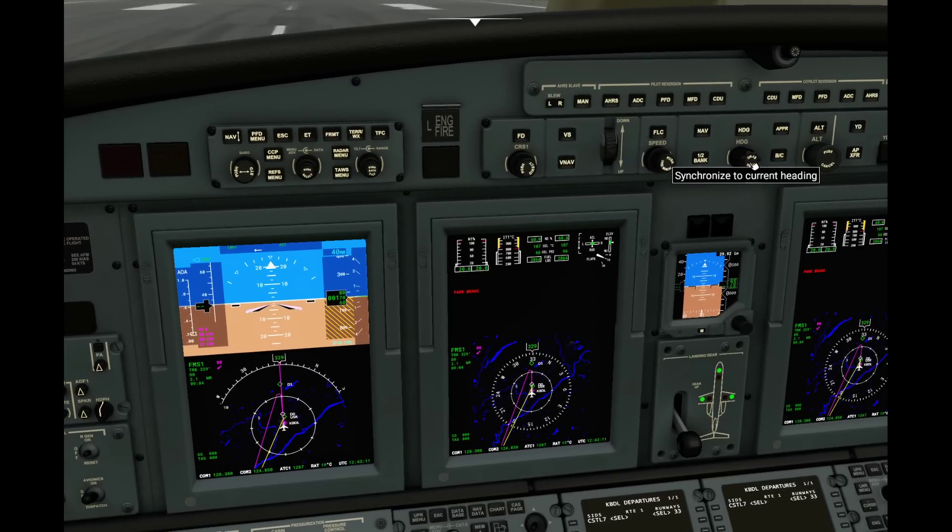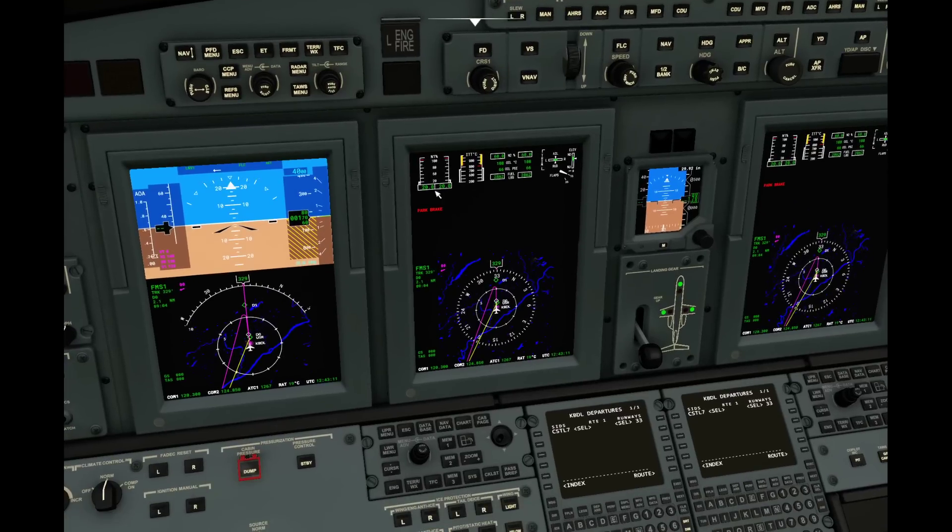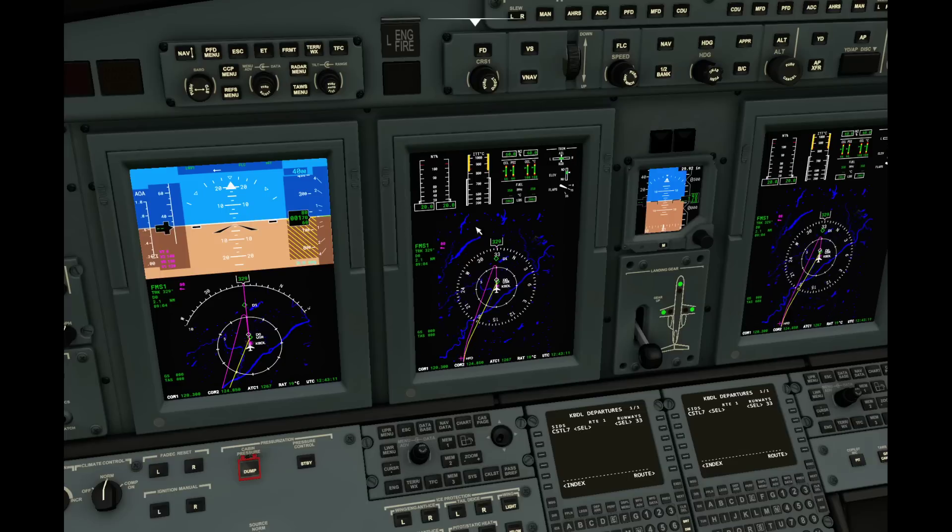All right, that's all set. I'm going to go ahead and synchronize my heading because we're going to be taking off going 328. Navigation's good. I can actually arm flight level change mode, though I'm going to be flying most of this by hand. Go ahead and make sure the flight director's on — you can see it going and basically taking off. One thing I suggest is when you're using this aircraft, I shut the system page off. You can still see the system page until I release the parking brake, and now you can see the whole system.